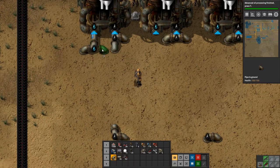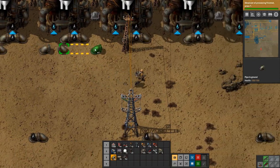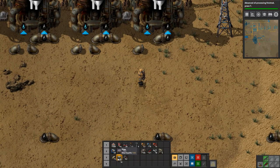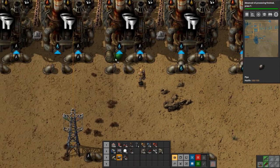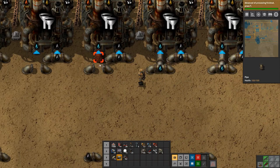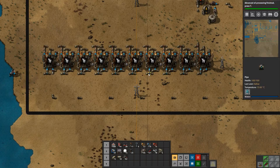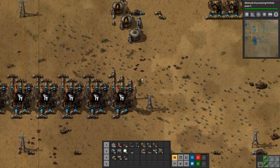Like so, and then we need to come over like this. All done — then we just need the regular pipes. There we go and like so. The pole I had in there was not needed at all. But okay, we have the advanced oil processing going, and now we need to do some cracking.